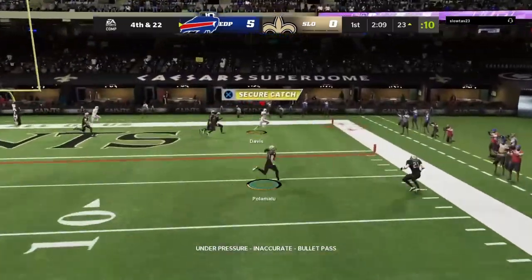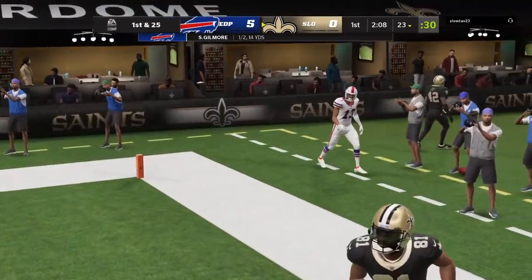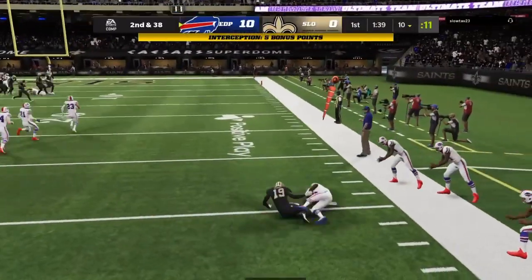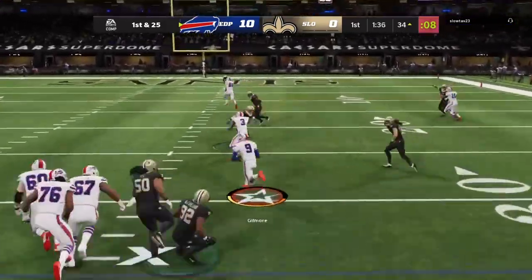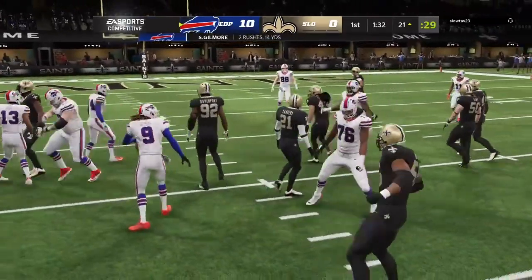Circle's wide open — throw on the run. He was under pressure, which is understandable. Tredavious White with a weird pick but we'll take it. We don't normally run but let's see what Gilmore can do with a draw — he gets good blocks, look how quick he is, and he doesn't fumble after two hit sticks. That's pretty good.